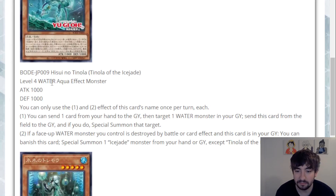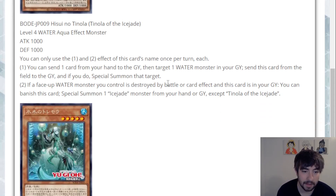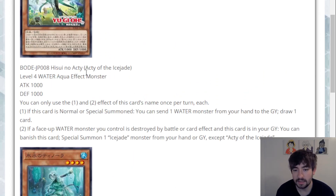Tonola of the Ice Jade is another Level 4 Water Aqua with 1000 attack and 1000 defense. Both effects are hard once per turns. First effect: you can send one card from your hand to the graveyard, then target a Water monster in your grave, send this card from the field to the grave, and if you do, special summon that target. Second effect: if a face-up Water monster you control is destroyed by battle or card effect and this card is in the graveyard, you can banish this card to special summon an Ice Jade monster from hand or grave.